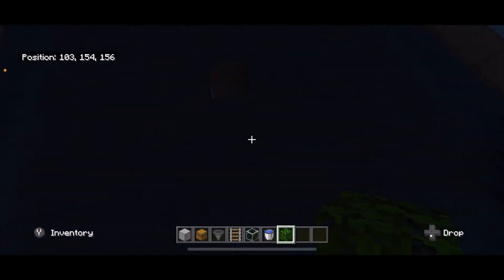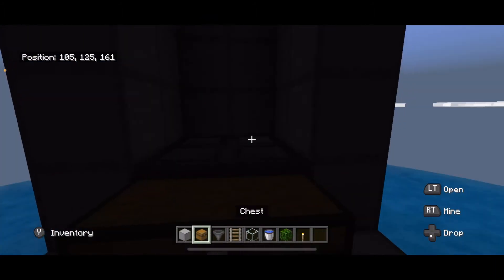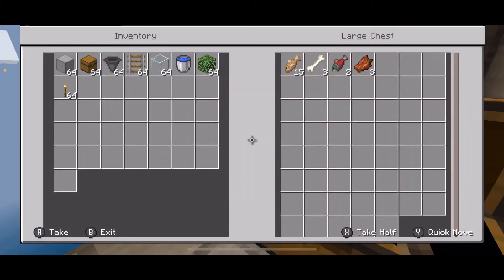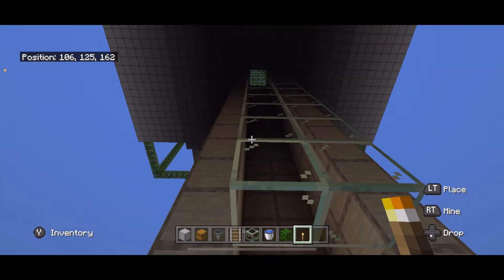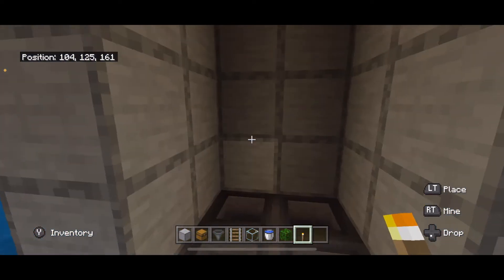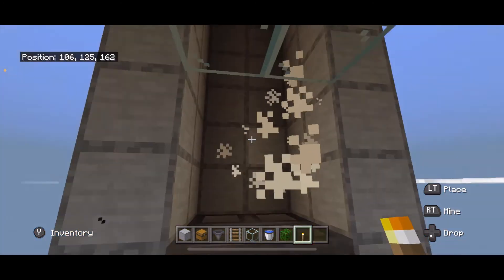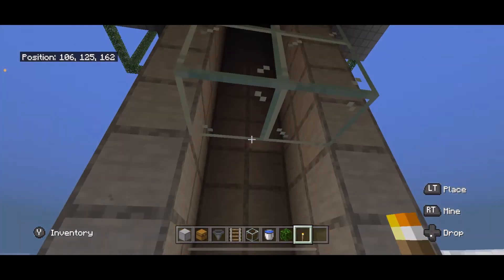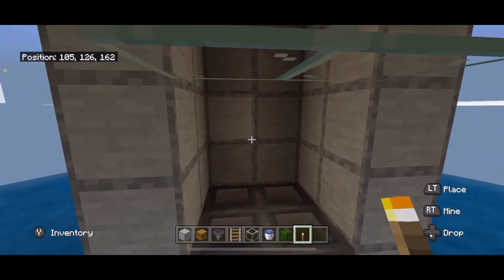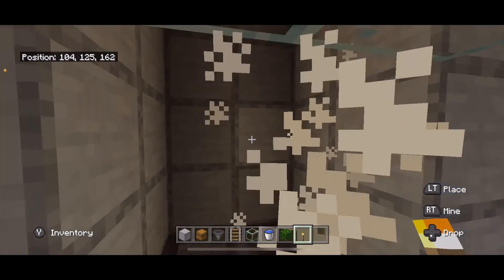Once you're done doing that, go back down to the bottom - it's going to be dark down here now so you might want to place a few torches. Pretty soon drowned are going to start coming down, so you want to make sure that you go ahead and finish your collection system. Place a double chest - this is where your collection system is going to be - then come back and place four hoppers going into that chest. Yep, here they come. Now the drowned are going to die and they are not going to release very much loot, so we have to fix that.